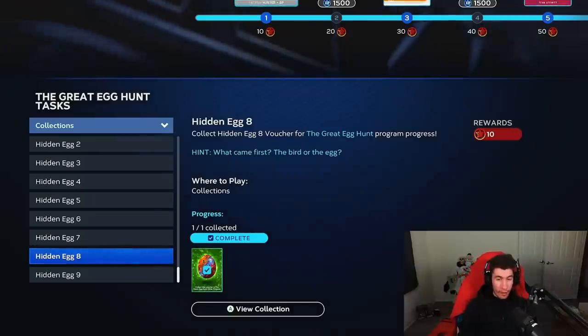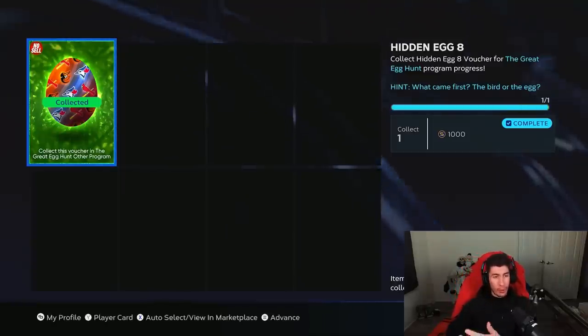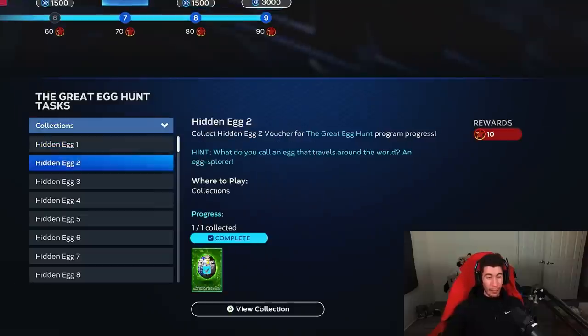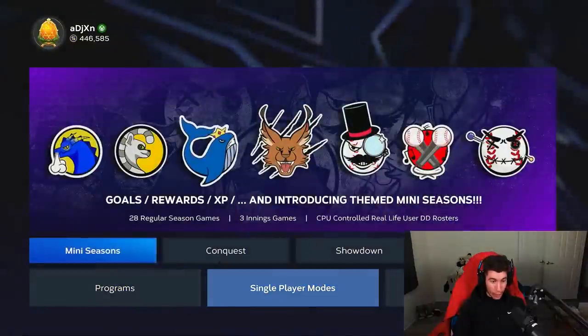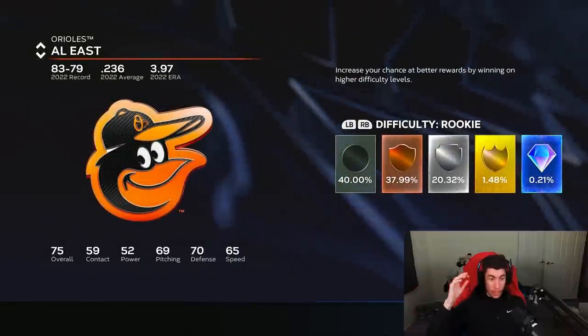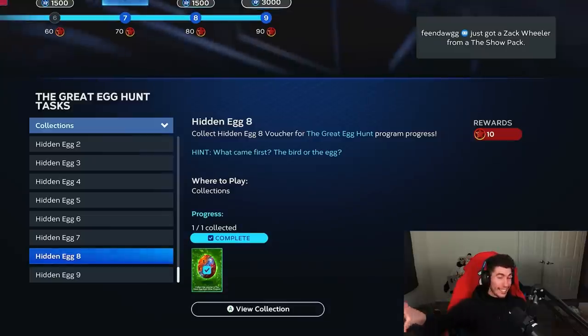Hidden egg number eight — the hint says what came first, the bird or the egg? The keyword is 'bird.' If we take a closer look at the egg, there are teams with bird logos: the Cardinals, the Orioles, the Blue Jays. I personally picked the Orioles. What you need to do is play and win a play versus CPU game against one of those teams. Go to single player modes, play versus CPU, and I played the Orioles on rookie difficulty as the home team, winning a nine-inning game. That's how I unlocked hidden egg number eight.